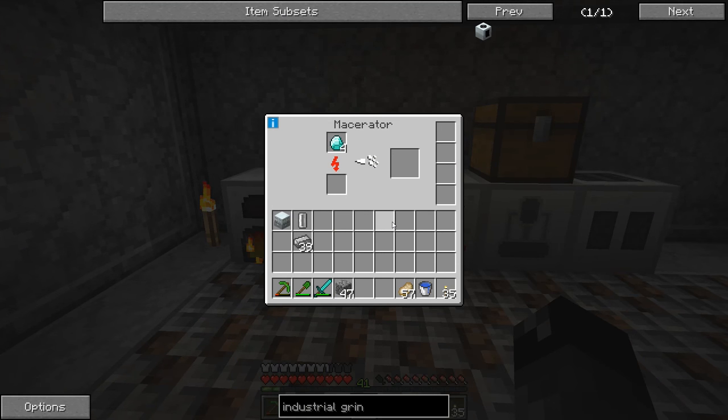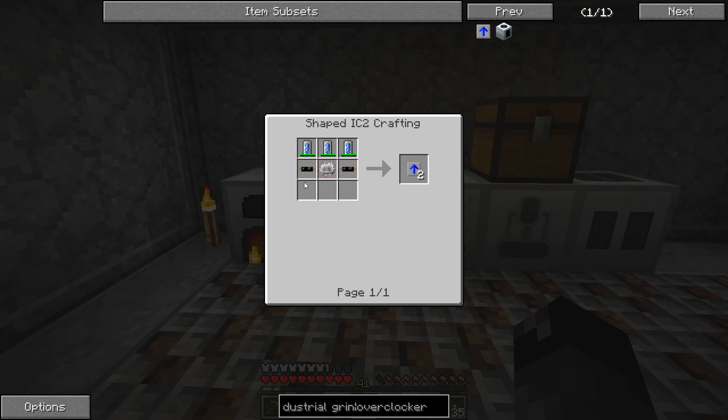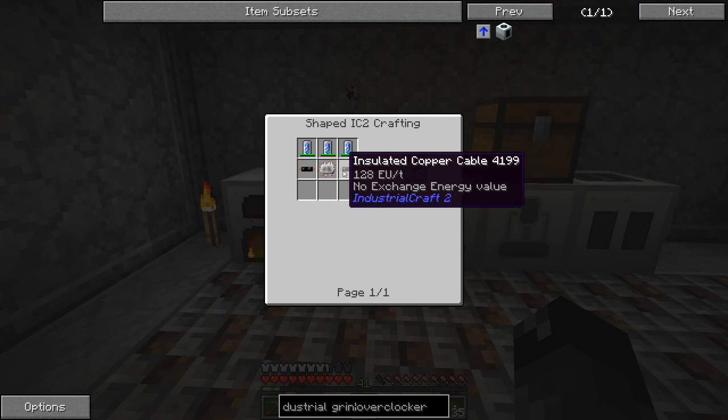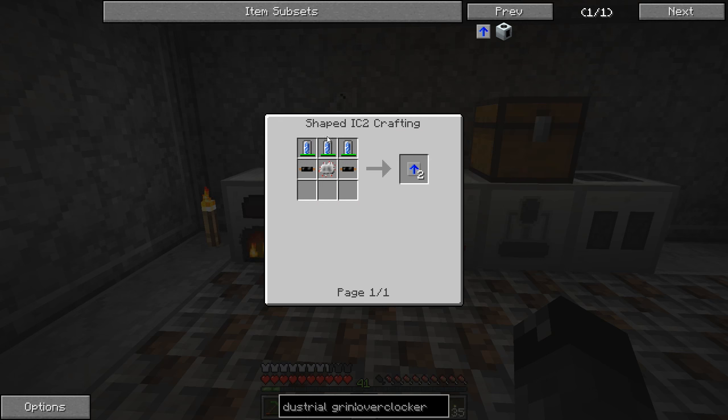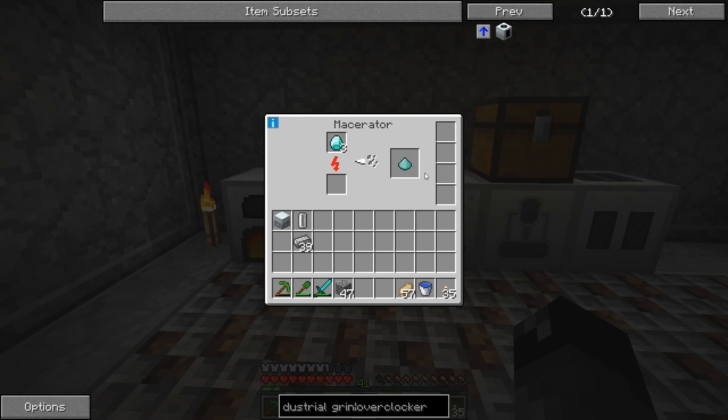The macerator is going to take a minute - I keep forgetting we don't have any overclocker upgrades for these machines. I'd really like to get those going. Let me check if those have exchange value - they don't, that's too bad. So we're going to have to make all of this stuff or get it auto-crafted in order to make these overclocker upgrades. These are the things you put into these machines and they make them go that much faster.